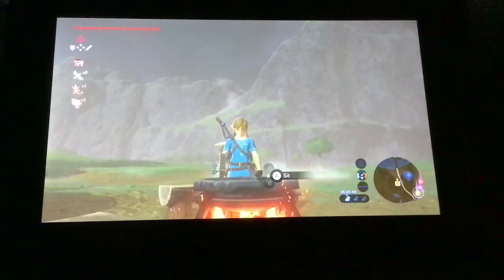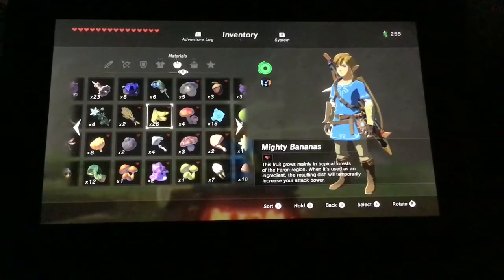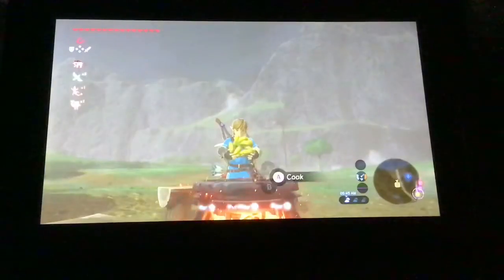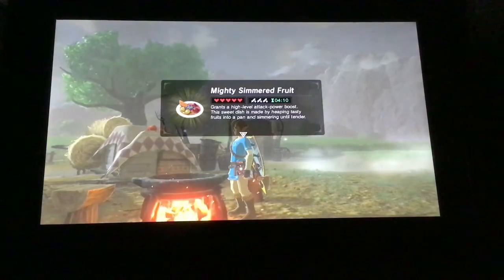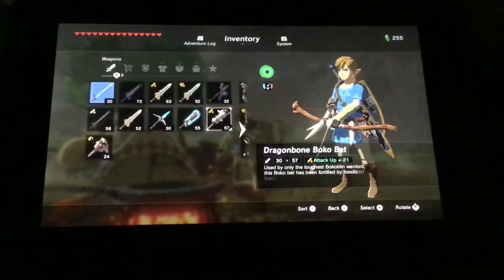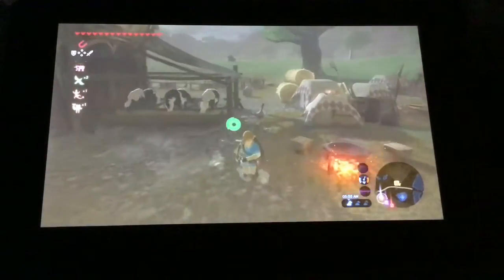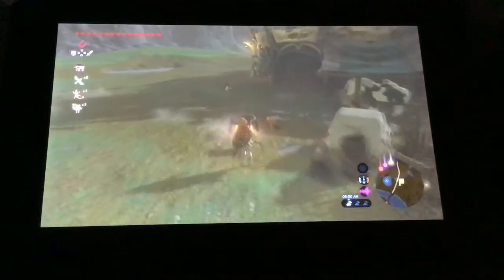The first thing we are going to be making is Mighty Simmer Fruit, which is very good because it can triple your attack power. What you're going to want to do is get five Mighty Bananas. Once these Mighty Bananas are in your hand, just start cooking it up. Now we have Mighty Simmer Fruit — triple attack power, triple extra attack power. And look at the hearts it gives us too. The Mighty Bananas can be found by taking out Yiga Clan soldiers, or going into the Yiga Clan base is the best way. But if you're too scared to do that, just find random Yiga Clan members walking around, kill them and you get Mighty Bananas.